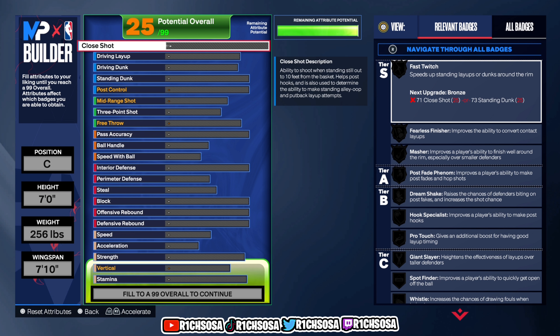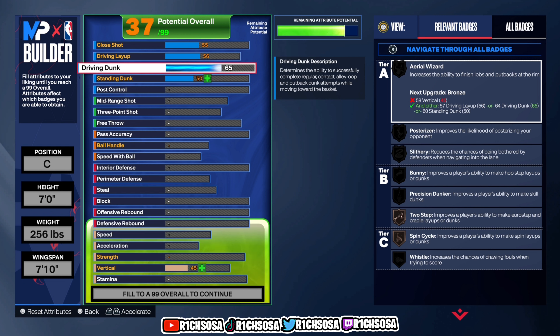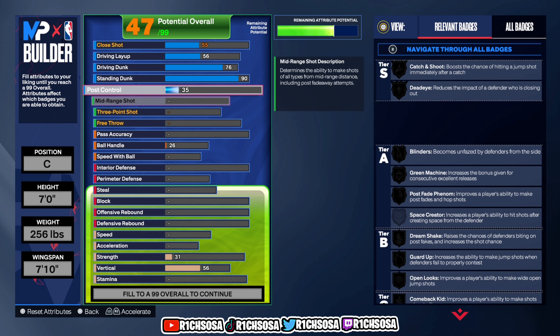The first area is finishing. For close shot, put this up to a 55. Moving on to driving layup, go with a 56. For driving dunk, a 76 is best. Go ahead and put your standing dunk up to a 90 — this is what the build is going to look like on this end. Make the post control a 35.